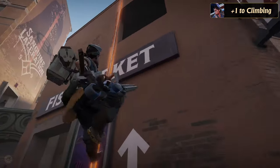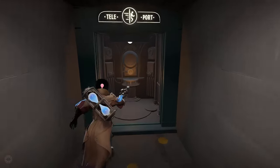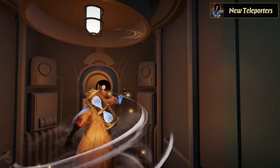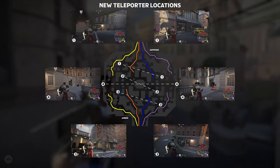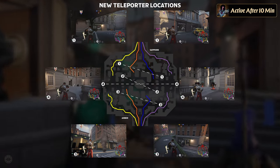While on these ropes, you'll be able to shoot enemies nearby and climb up at the same time. They've also switched up the locations of some of the teleporters and added a new one as well. These teleporters open up the ability to travel across the map at a moment's notice, especially the new teleporter taking you from yellow all the way across the map to purple. The new change is that the teleporters will only become active once you've reached the 10 minute point of a match.